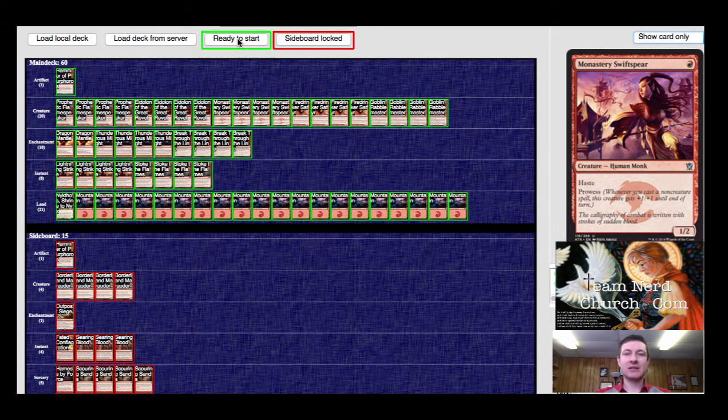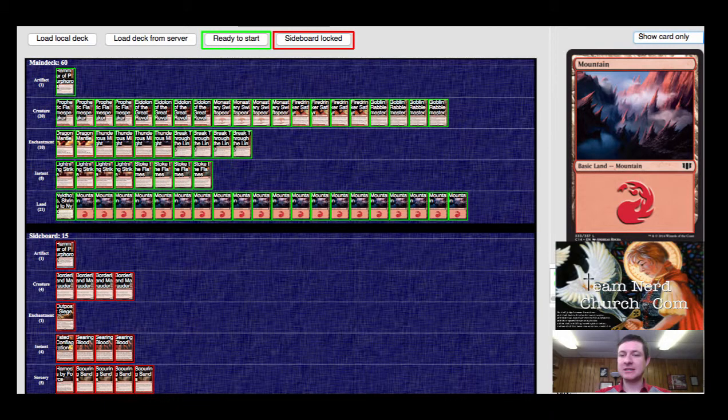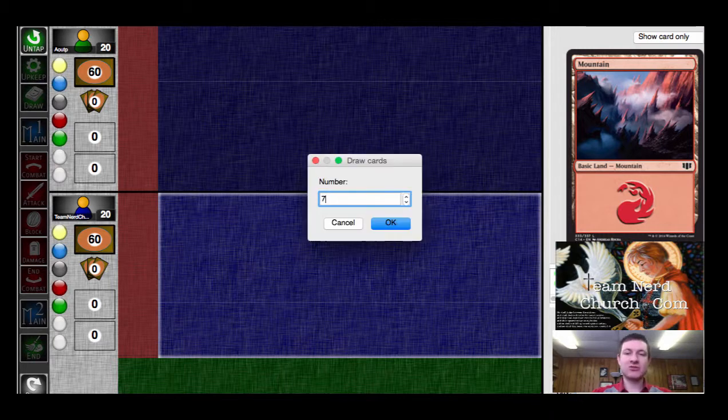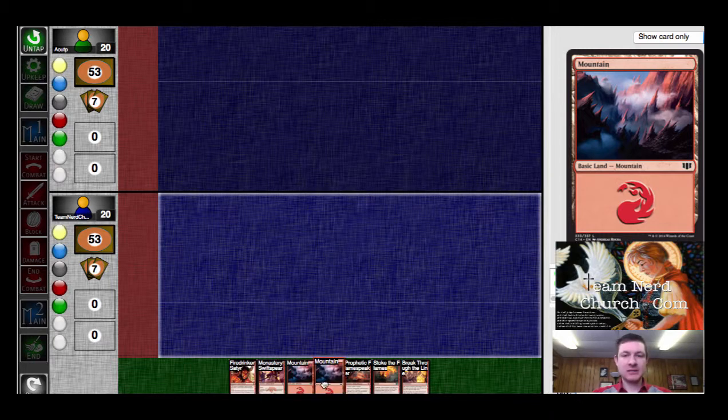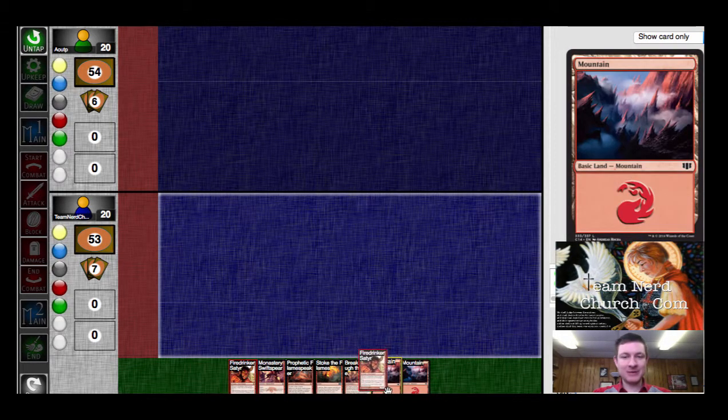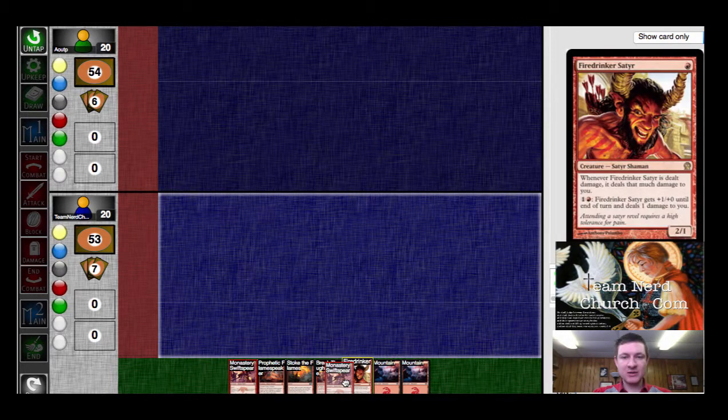So we're going to try it like this. I don't know what Outipa is playing, but we'll find out. I'm going to start off with a 13, and I am on the draw. That's a fine hand. I've got two lands, which is absolutely fine. I've got two spells.